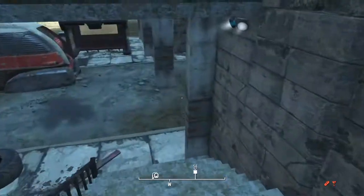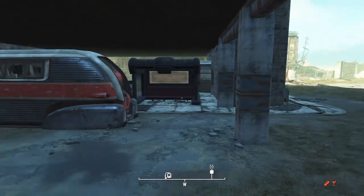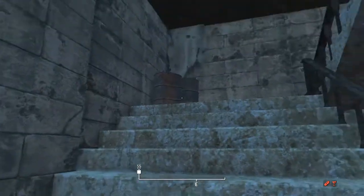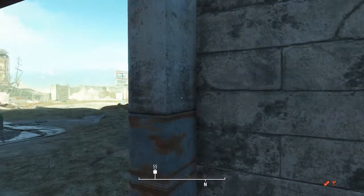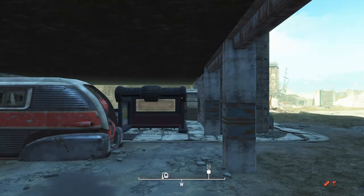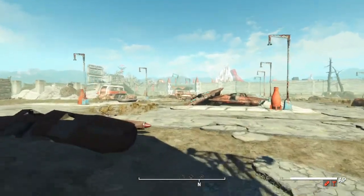This gets us into the main area of the map, which we really shouldn't be here. I suspect once you finish the quest, you can backtrack your way and that's how you would do it. This was essential for us — we had very little options. We come down these stairs, take a right, and we're going to run straight into Nuka World Park.